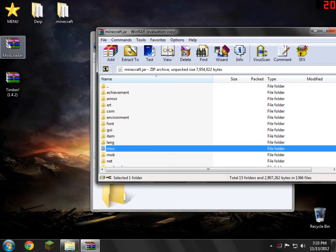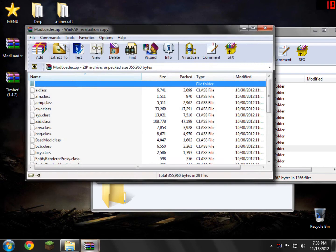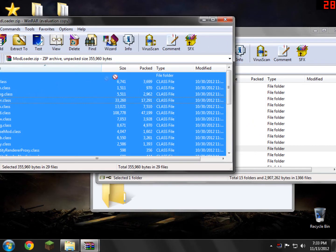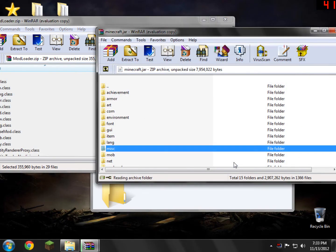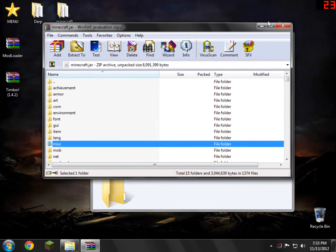So what we need to do is install Mod Loader into minecraft.jar. Open Mod Loader up from your desktop or wherever you saved it. Just right-click, select all, and drag and drop everything into your minecraft.jar. Click OK, then go ahead and close Mod Loader. You can go ahead and close the minecraft.jar now too.